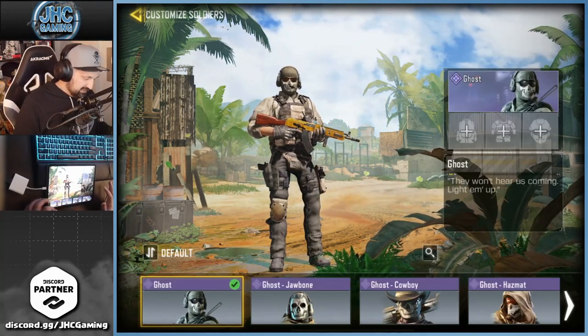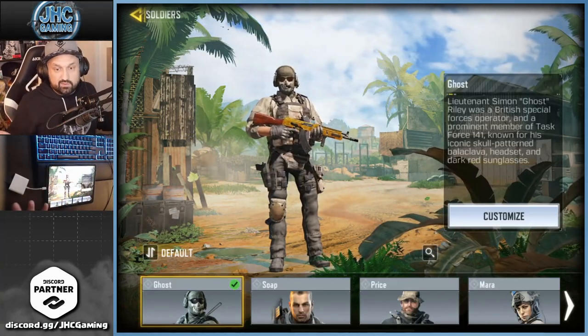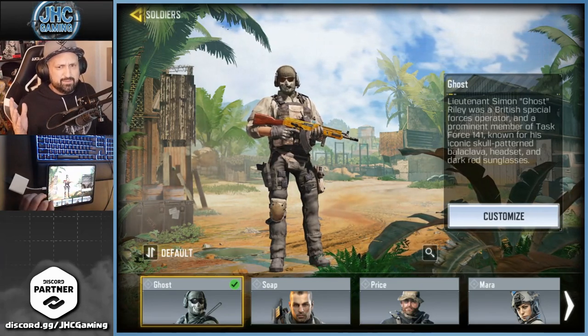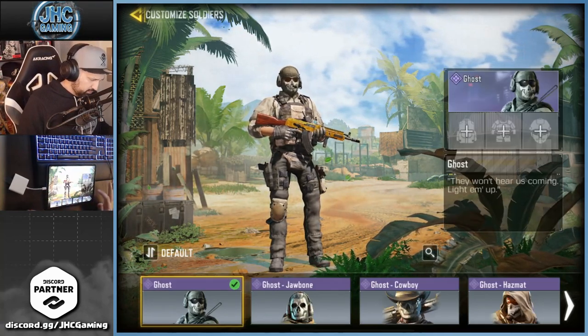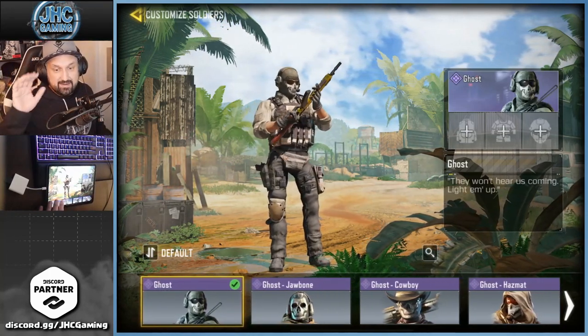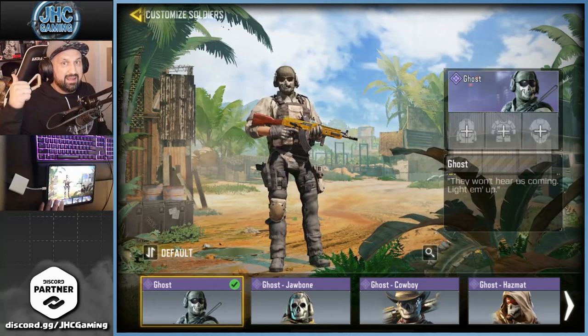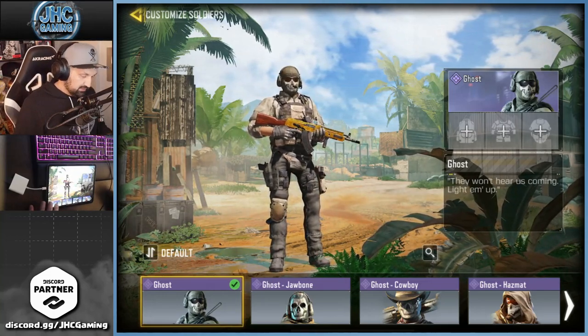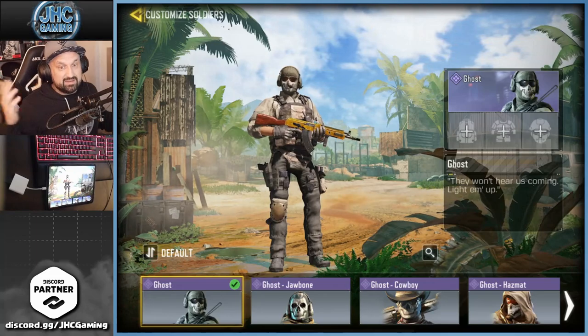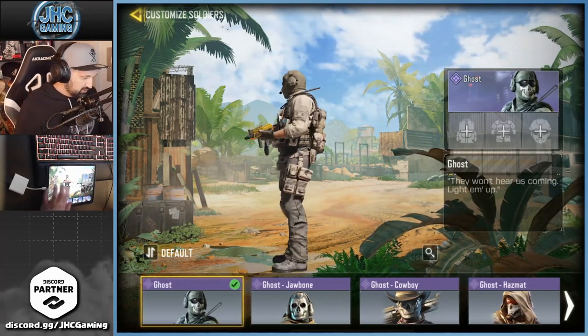If you guys have some skins that I'm missing, let me know in the comments, and let me know what your favorite skins are. We're gonna start with Ghost — I reordered by default so I really don't know the order, it's definitely not alphabetical. But let's go with Ghost. I got five Ghost skins, and I know I'm missing at least two: Ghost Plasma and Ghost Stealth. The OG Ghost — it never got re-released, it's a season one battle pass skin and it's awesome.